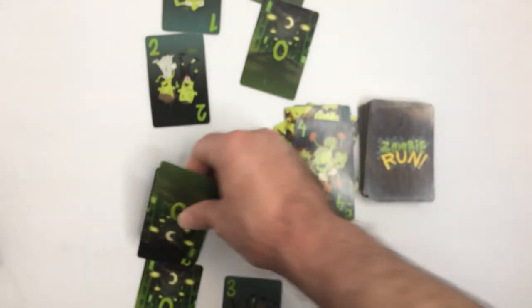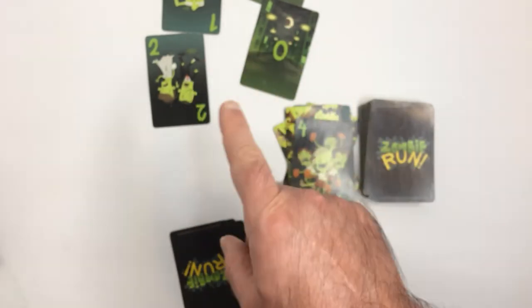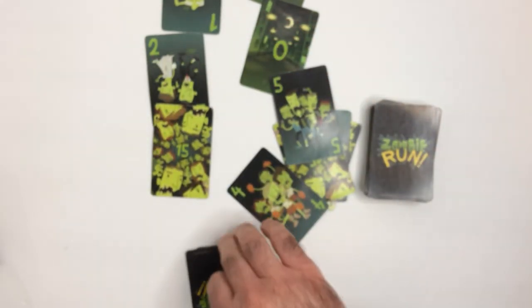Now if he calls and doesn't have the lowest amount in the round, his score doubles. So say for some reason I had four zeros and he had three — he would double it and get six points for that round. You gotta be careful when you're calling. You can risk it, but if you call and flip a 15, you get 30 points, and it's gonna be hard to lower that number within five rounds.